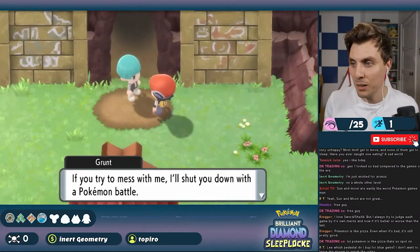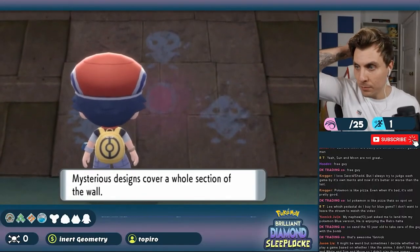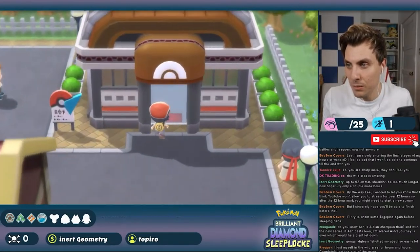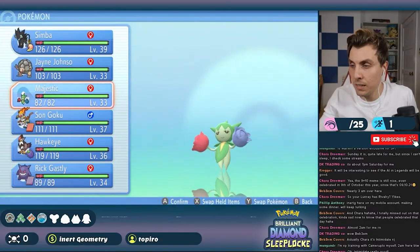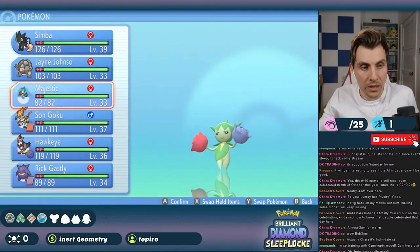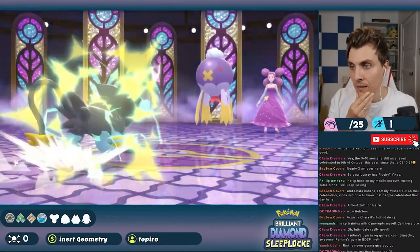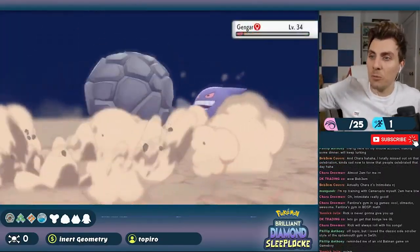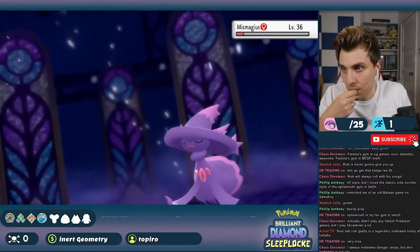We eventually reached Celestic Town, beat another Galactic Grunt, met Cyrus again, and got shown a creepy cave with drawings by Cynthia's grandmother. With our errand done, Fantina had returned to the Hearthome Gym, so we challenged her with Luxray level 39, Golem 33, Roselia 33, Infernape 37, Staraptor 36, and Gengar 34. Fantina wasn't too difficult — Luxray handled Driftblim, we positioned Golem against her Gengar to get a Bulldoze off, and Staraptor made quick work of Mismagius. That was Gym Badge number 5, again without losing a single Pokemon.